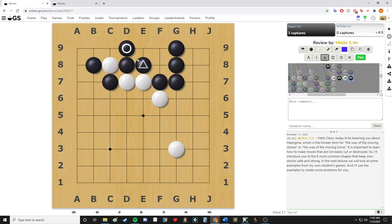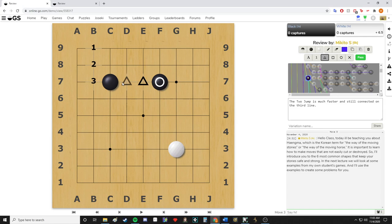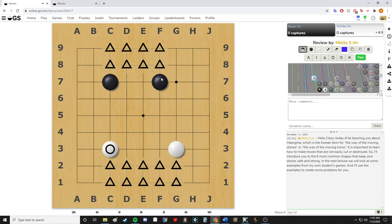As you can see, the black groups are still all connected no matter how hard white tries. The two jump is a good move — the third Hangma. The only disadvantage is that at the beginning of the game the two jump makes a framework of about eight points, whereas white through their extension is still making ten points, so it's still making more than black. But the two-space jump is still strong, still connected, and has some good speed.